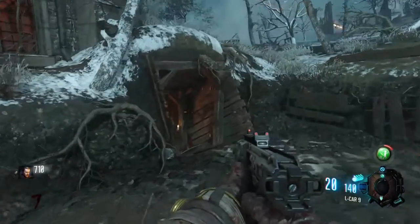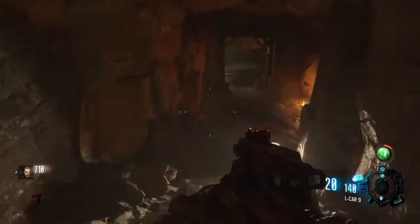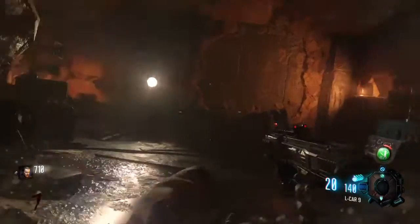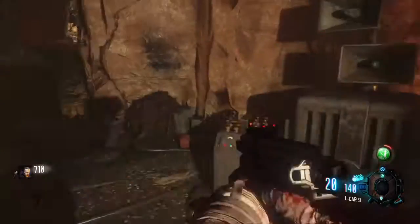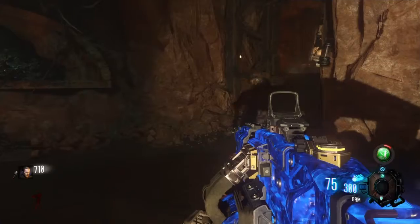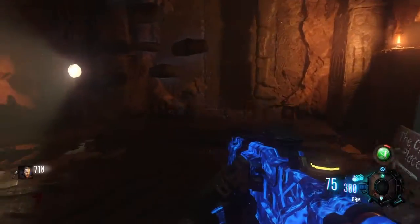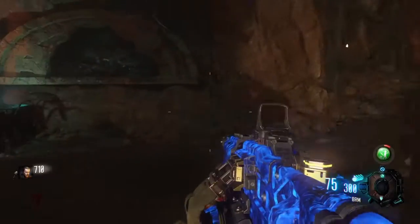Over by the church, there is a tunnel where Gen 6 is. Go straight through the tunnel and you'll make it to the teleporter. Place your gramophone and wait until the teleporter comes. Head inside of that teleporter once it is ready and built up, and then you'll be on your next step.